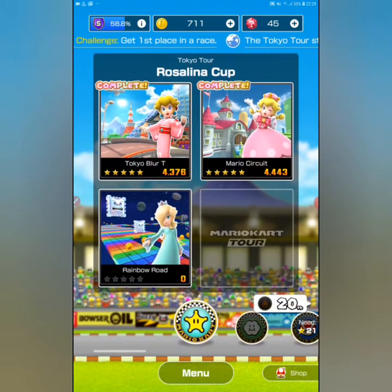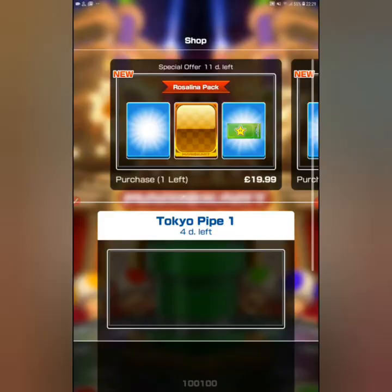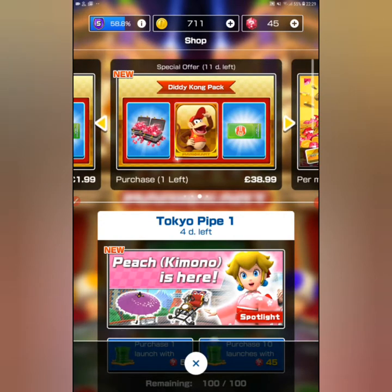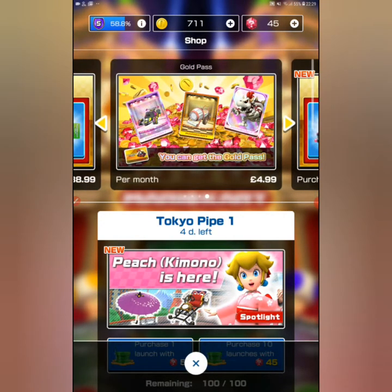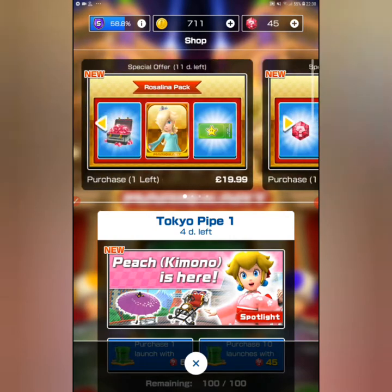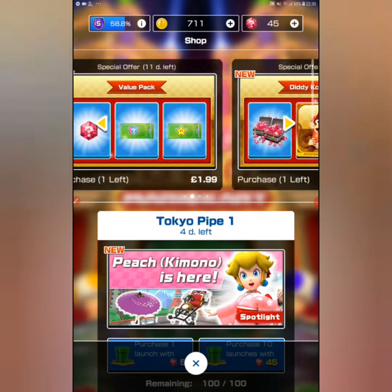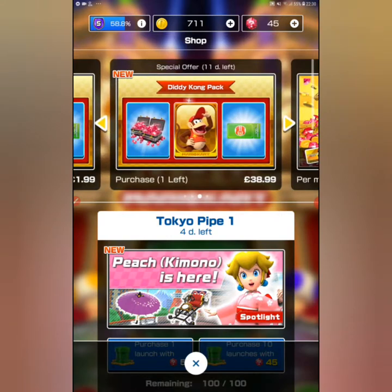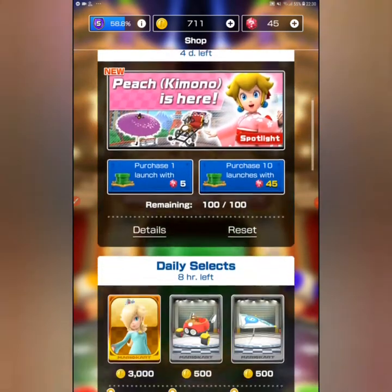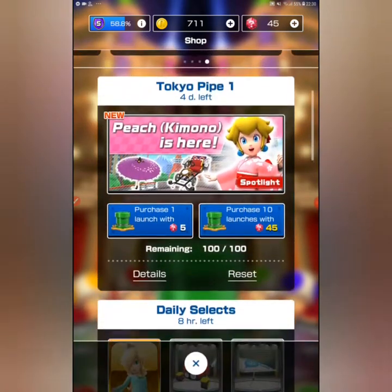You can also buy diamonds here, which is quite cool. I think the whole concept is really great. Going back to the shop, there are lots of different offers — only a few left. You can get the Golden Pass per month for five pounds. There are also packs like the Roselina pack, a value pack, and a Diddy Kong pack, which I think is really cool.